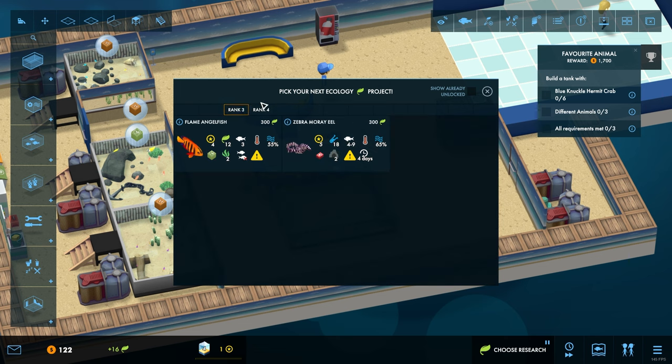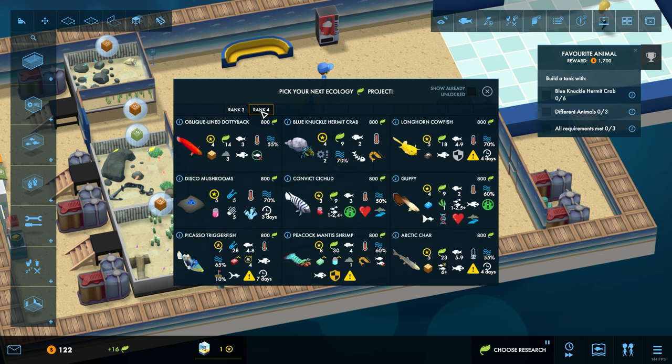We've got some projects to do here. We're already at rank number four. I'm going to see a lot of new fish along the way here — I don't recall seeing that one or that one before. That's the Arctic char that the other request was talking about. So do we go for that, or do we keep with the tropical theme over here?